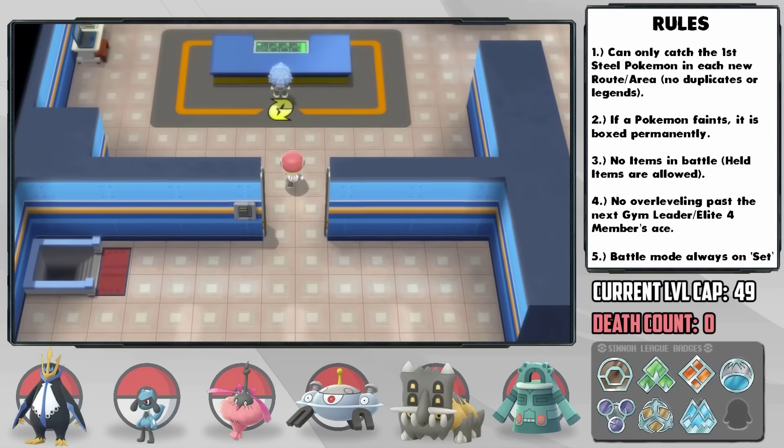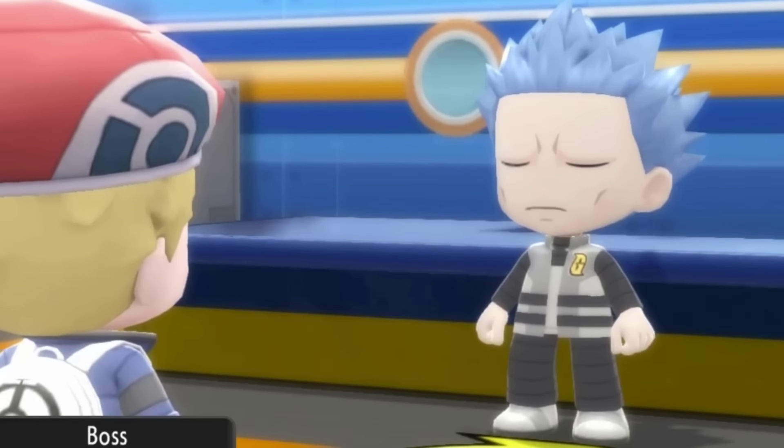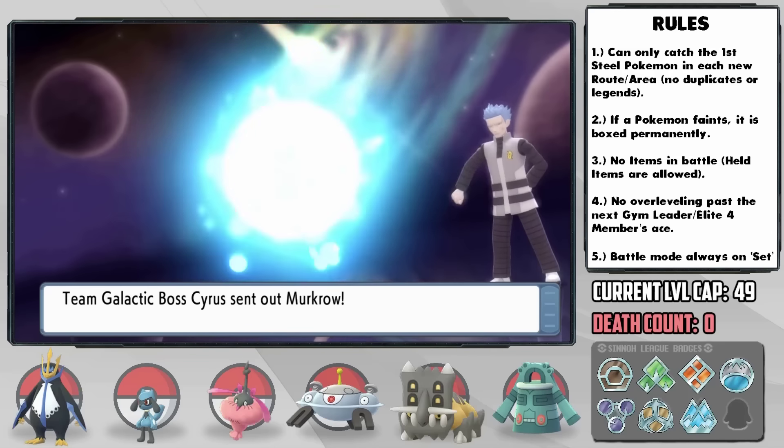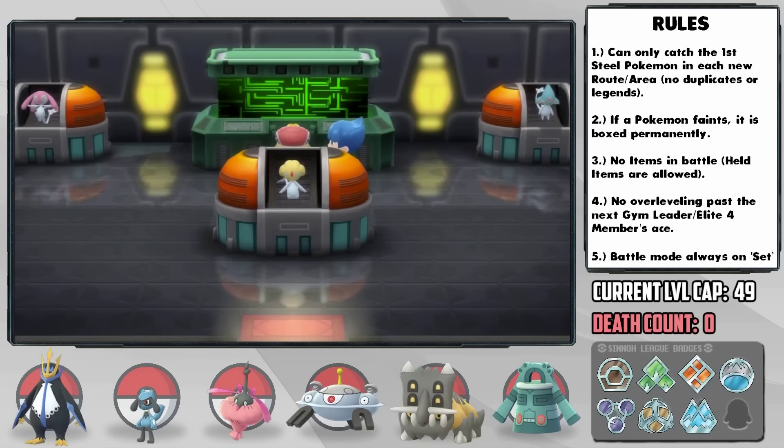After taking on the Galactic HQ, we take on Cyrus — and why does his overworld model look so different from his in-battle model? The discrepancy between the two is just madness. Jarvis has super effective coverage against his entire team, so that's the pics — he's freed.